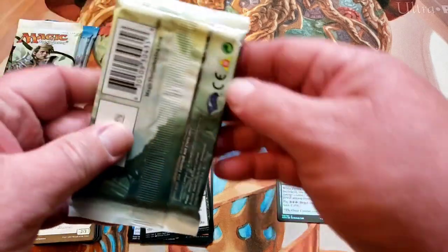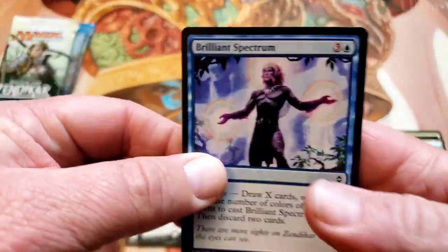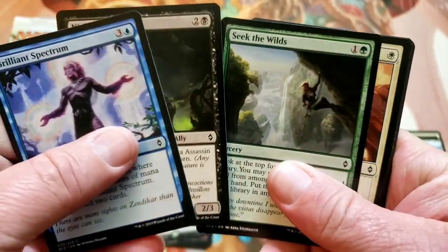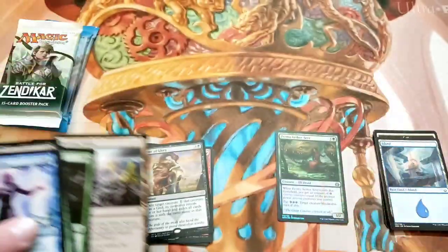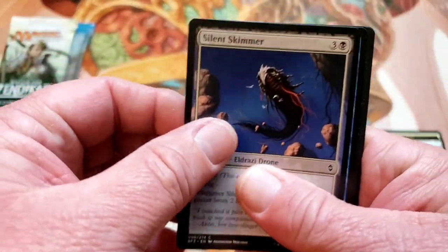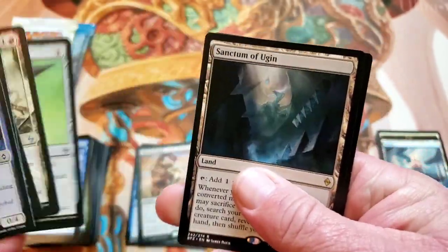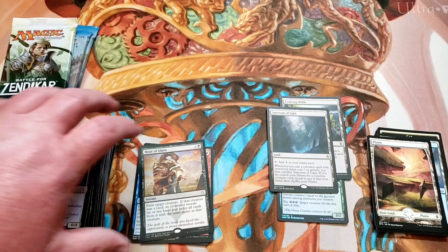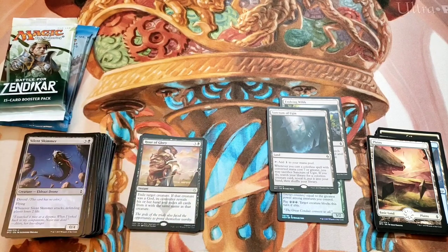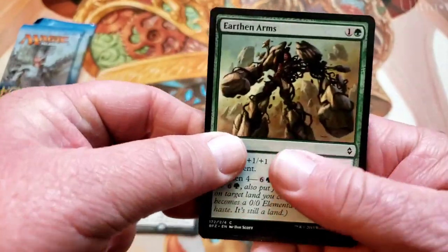Let's do some BFZ. We opened a lot of BFZ. We've actually had luck pulling expeditions more than anything else — I've pulled more expeditions than anything else. I pulled an Overgrown Tomb, Arid Mesa, Breeding Pool, Sanctum of Ugin. What was that filter land that we pulled at the end of last year, New Year's Eve? I don't even remember now.